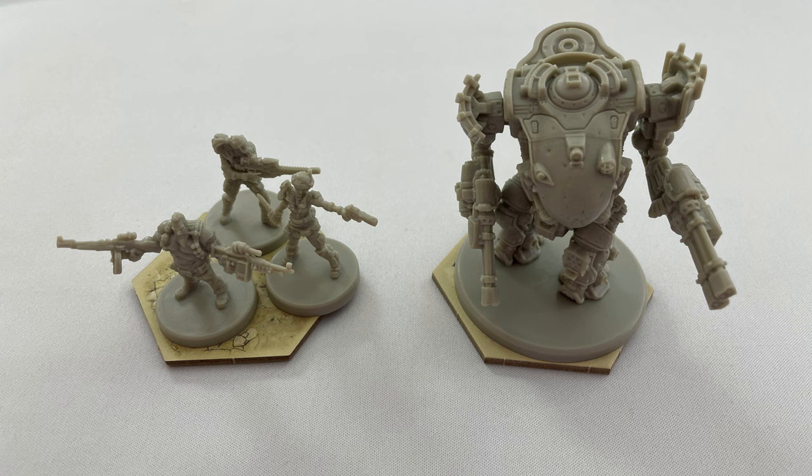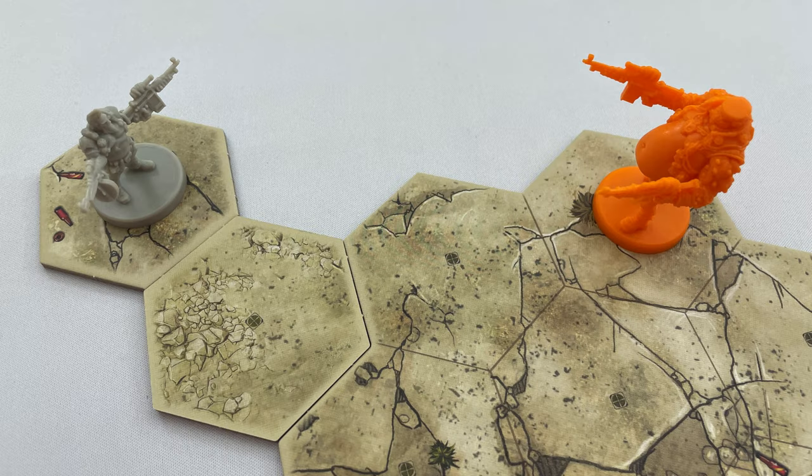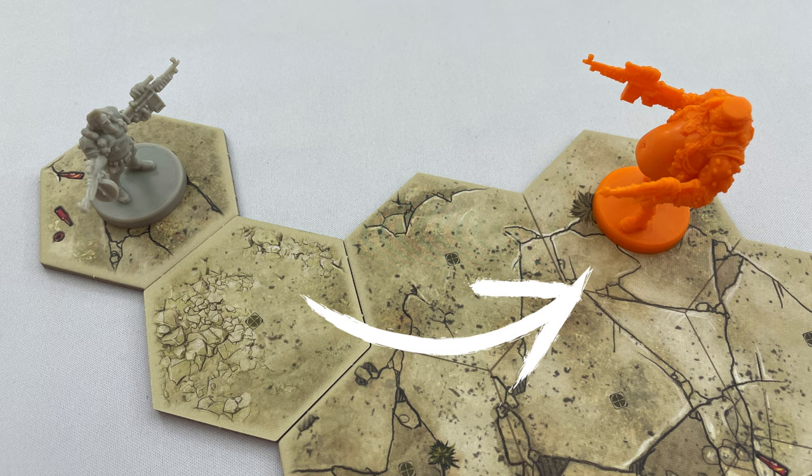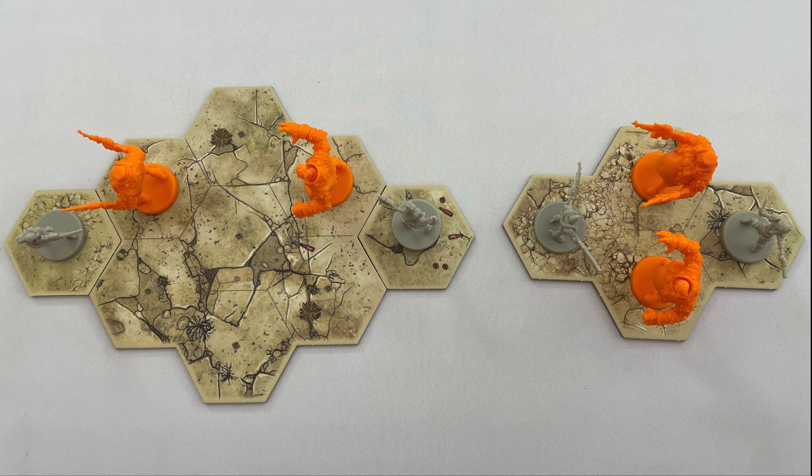A zone is 1 hex. A zone can hold 3 small-base minis or 1 large-base mini, then the zone is considered full. A large-base mini cannot move into or through any zone with any other minis, and no one can walk into or through a full zone. Line of sight is drawn from the middle of the current zone to the target zone. Empty spaces outside of the arena and a zone containing an enemy count as blocked, and line of sight cannot be drawn through a blocked tile. Passing the edge of a blocked zone is fine — for example, the line of sight between these two Vault Hunters is fine. However, passing multiple blocked zones, either in a row or between two blocked zones, will block the line of sight.